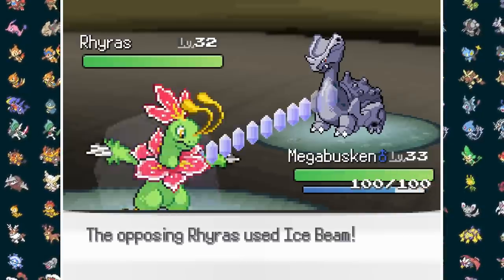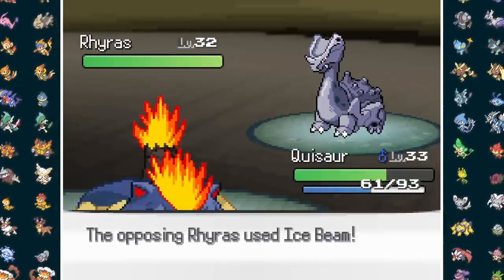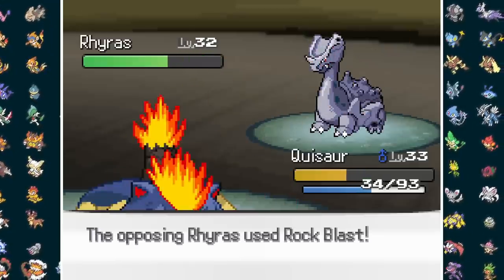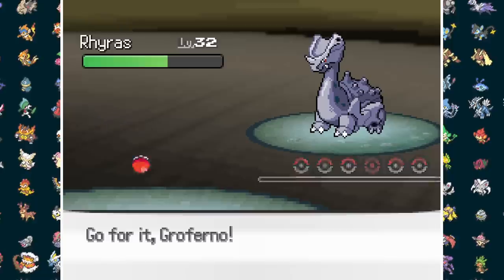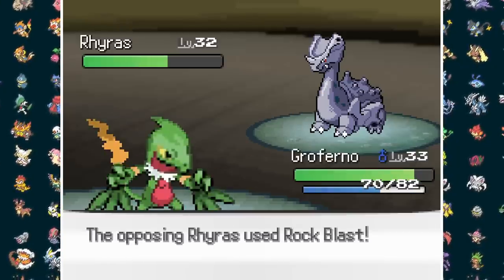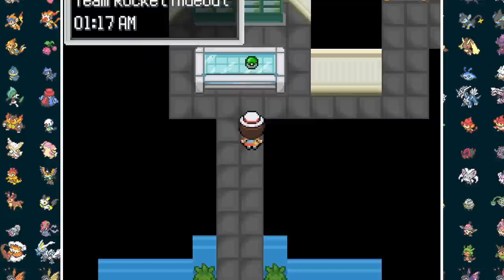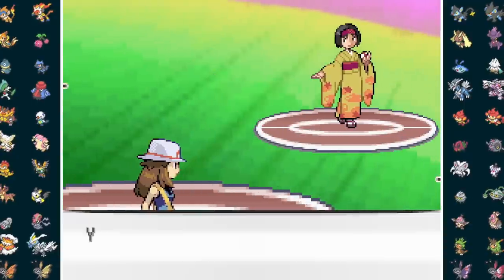I bring Mega Buskin in who gets frozen by Ice Beam, so instead I go to Quissor. Flame Wheel does less than I would have liked, and I hold my breath as Giovanni reveals Rock Blast, luckily only hitting twice. Now I go to Groferno, who resists a 4-spot and can finish the battle in the following turn with Leaf Blade. With that, the Sylph Scope is ours, but before heading back to Pokemon Tower, we need to deal with Erika.